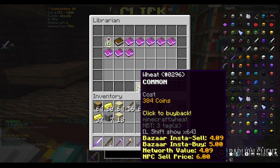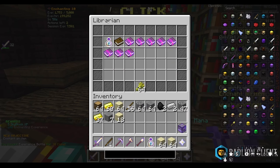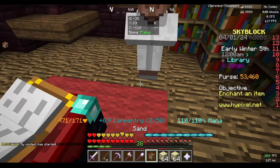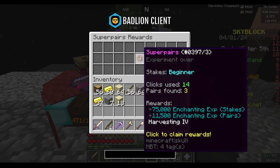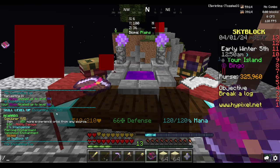The experimental table is made with one experience bottle that you can buy from the librarian, and also eight oak logs. We're going to craft the experimental table, go to our island, and do the first super pair. We ended up getting quite a bit of XP — this should get us to level 17, and there we go, level 17.